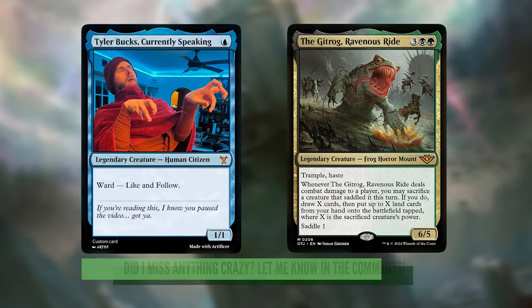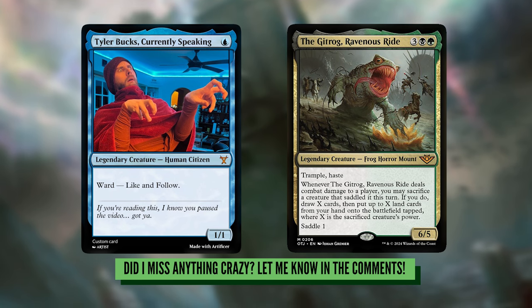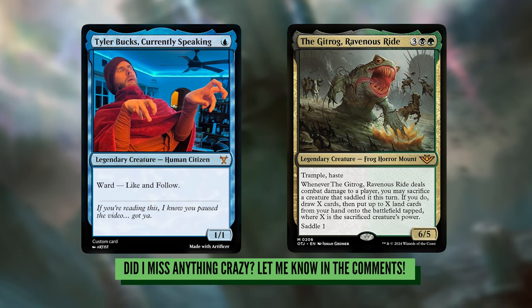So there you have it — 14 cards for under $14 that can help you absolutely destroy your friends. Did I miss anything? Let me know in the comments below and I will see you next time in the fort.